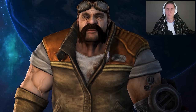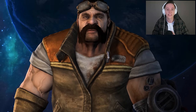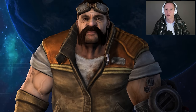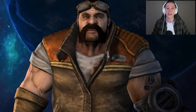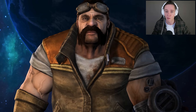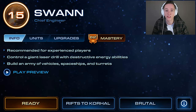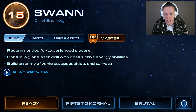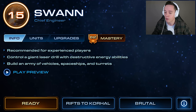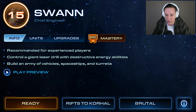I'm going to be explaining what I personally find to be most efficient. In co-op, there are obviously countless different units you can try out and a lot of different compositions that work very well. But I've basically tried every single one possible while leveling up, and this is what I personally found to be the most efficient as well as the most powerful. He's a mech-based commander, meaning we focus on a ton of factory and starport units. We don't even have a barracks. We'll build an army of vehicles, spaceships, and turrets, and control a giant laser drill with destructive energy abilities.